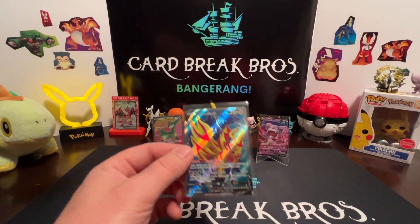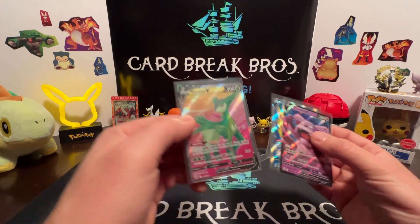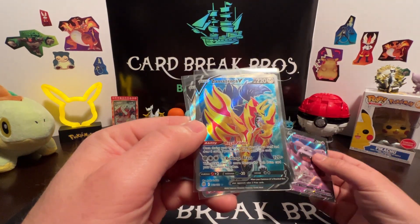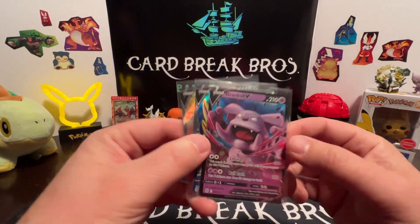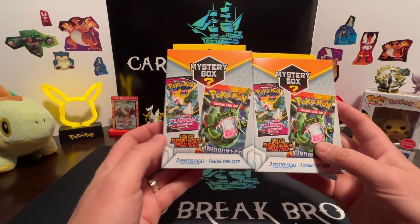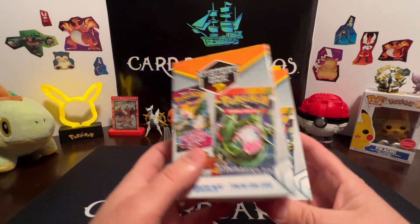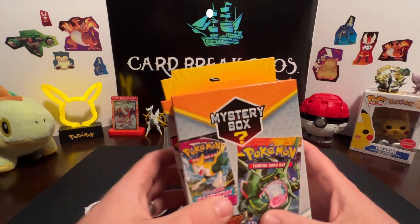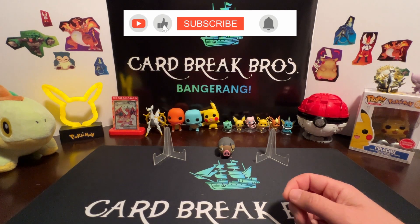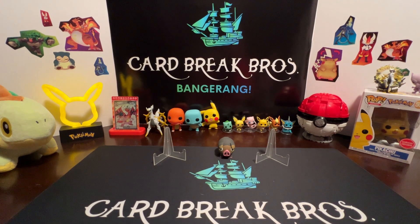Alright, to finish those boxes off — here are the hits we got. As you can see in front of us, we got two full arts: the Virizion full art from Astral Radiance, the Zamazenta V full art from Brilliant Stars, and the Granbull V also from Brilliant Stars. We pretty much solved that mystery! Pretty good hits — we'll definitely try to bring you more mystery stuff down the road. Tell us what you think in the comments, leave a like, hit that subscribe button. We're trying to grow the channel. Plenty more Pokemon coming — we'll have more sports breaks soon. Thank you so much for watching another episode of Card Break Bros, take care guys!